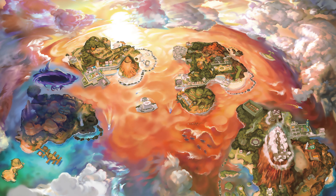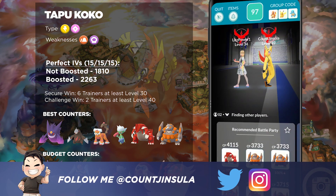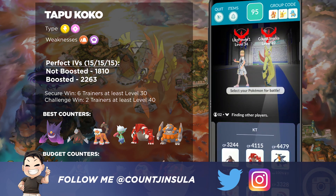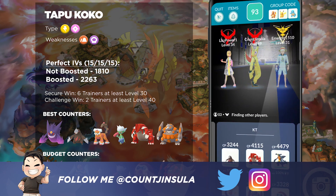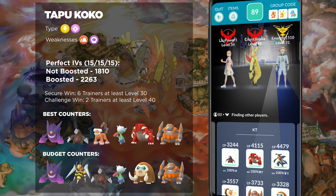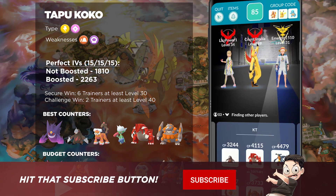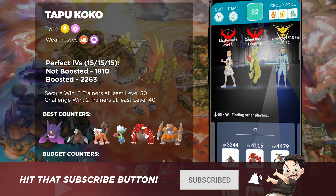Tapu Koko is an Electric and Fairy type Legendary Pokémon, and it tends to do a lot more damage with very less defense. It's going to kind of be like Rayquaza and a couple of other Pokémon that are hard-hitting, but they can get taken down pretty easily with the right counters. So let's cover those counters right now.